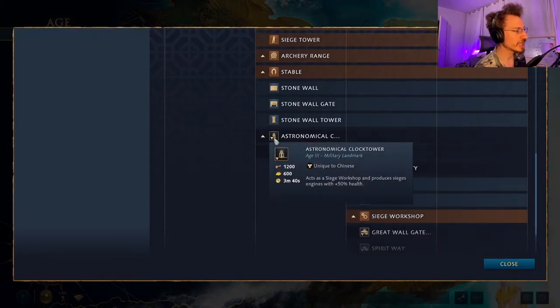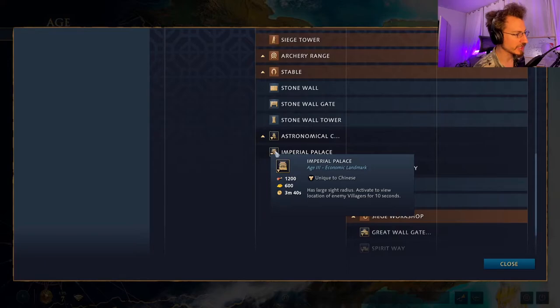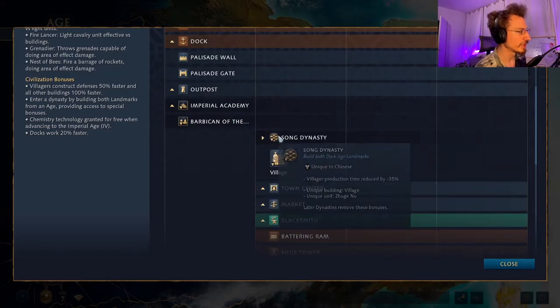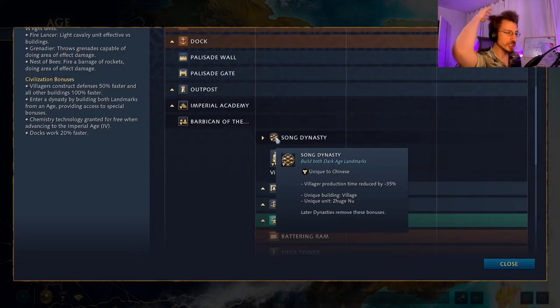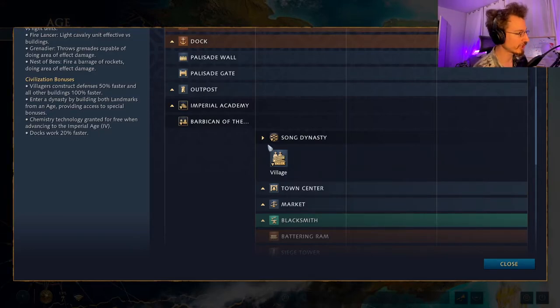The Feudal Age landmarks are either the Astronomical Clock Tower, which acts as a siege workshop producing siege engines with plus 50% health — much stronger siege engines — or the Imperial Palace, which has a large sight radius and activates to reveal the location of enemy villagers for 10 seconds. Building both unlocks the Song Dynasty, which reduces villager production time by 35% and lets you build a unique village building that increases your population cap by 40.